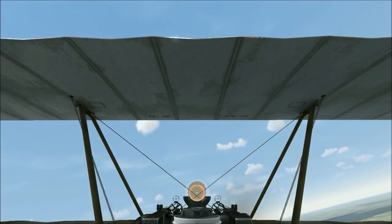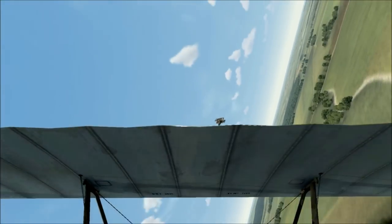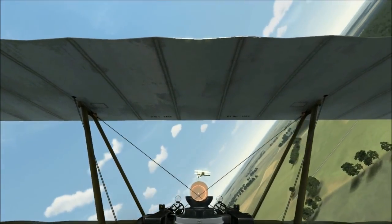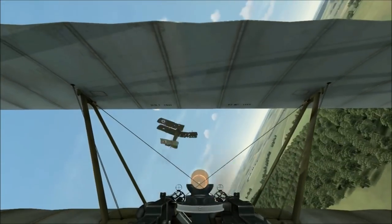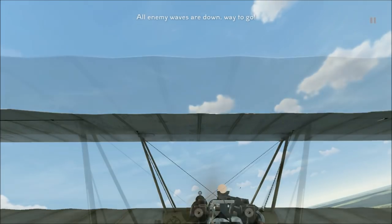We'll establish normal flight and let's go get that Camel. The DR-1 will sometimes outturn the Camel and sometimes not — they actually have about the same turn performance, with some variables that control that. That could be a whole subject for another video. Concentrated all the fire on the right side there and took the wing out fairly quickly.